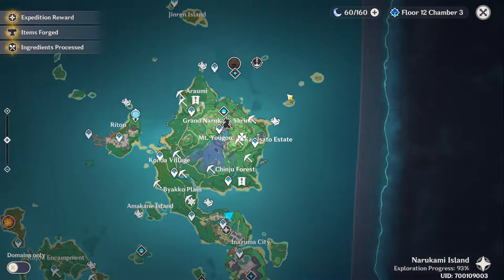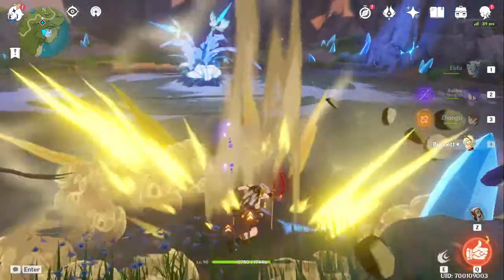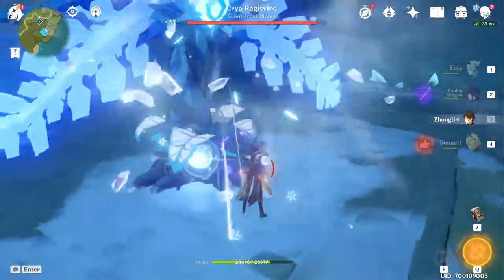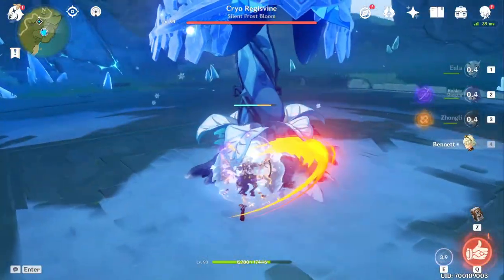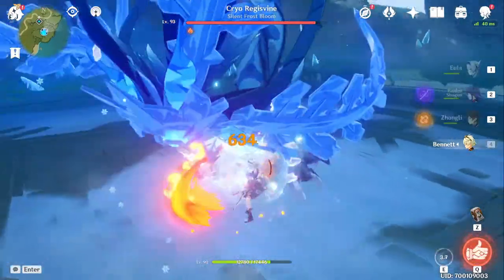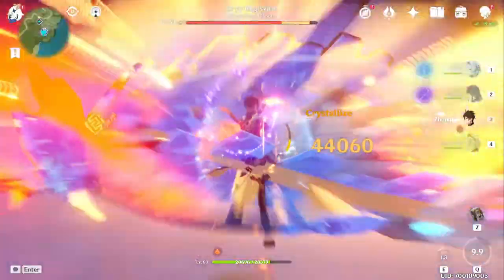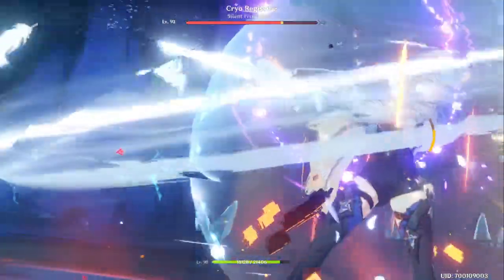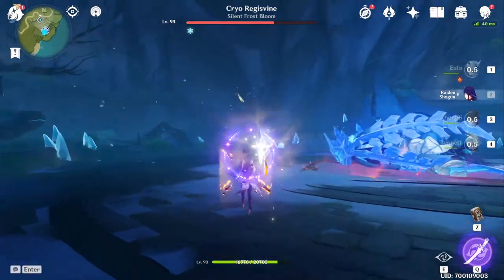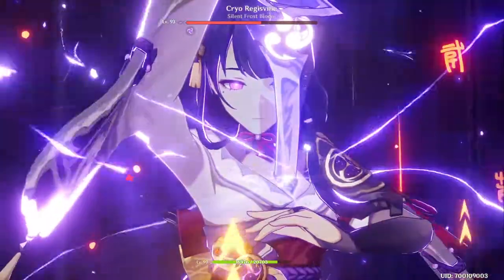We're going to fight some bosses, starting off with the Cryo Regisvine. I did have to restart because I didn't have Zhong's burst, but now I do. We're going to do this real quick — break him, then use the burst. I want to hold off on killing him so let's not use the burst on him just yet, and then we'll go with Raiden's burst right here.